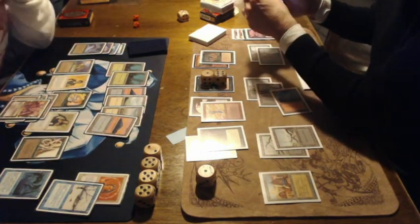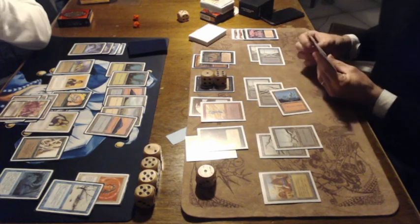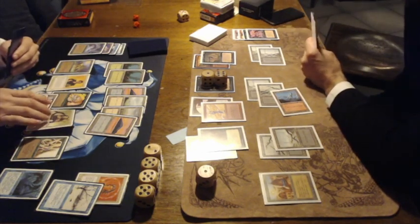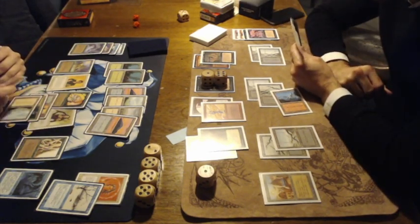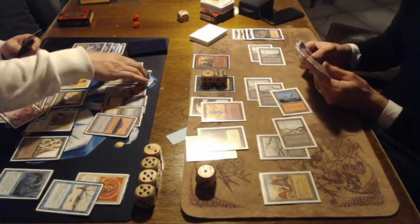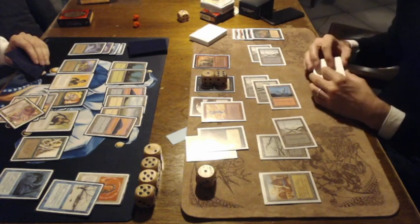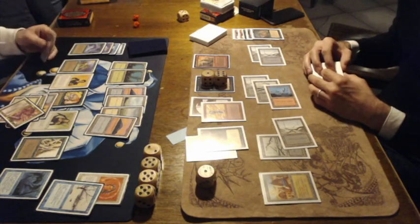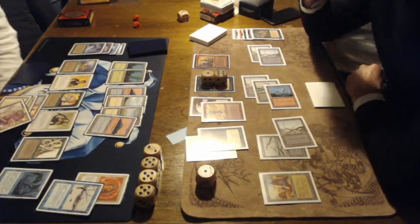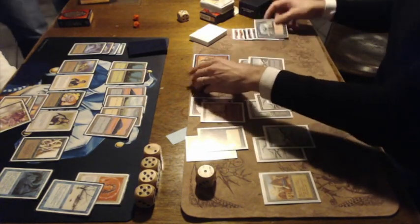Of course he can redirect the damage to the Night Stalker — and I believe that's what they're looking up, how that works. These games are just insane — look at this board state, this is ridiculous. I played in this event as well and I just had so much fun, because you just see these weird board states. Here we see the attack from the Elder Dragon, and Nick redirecting all the damage to his Night Stalker, so the Night Stalker dies. If Nick still wins this one, it's like a small miracle.